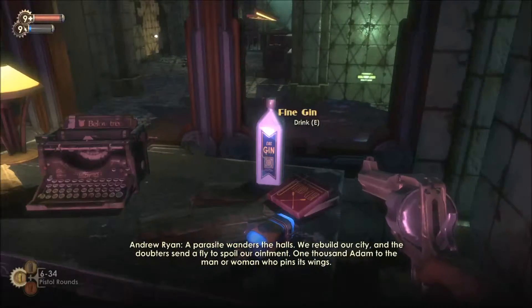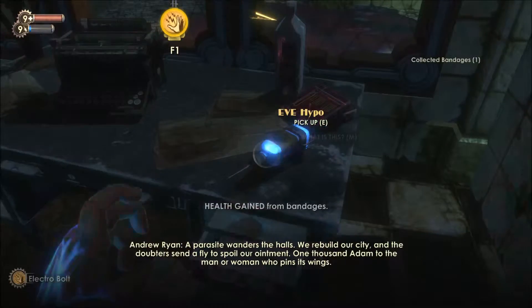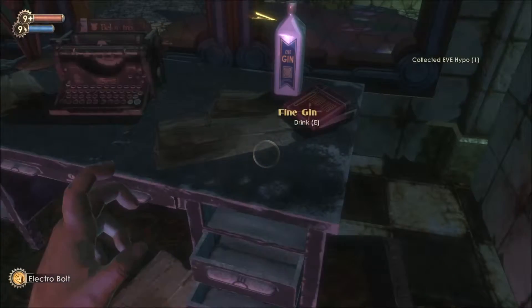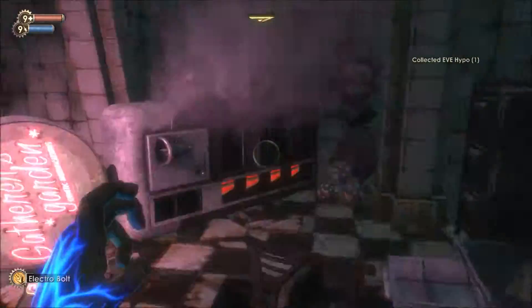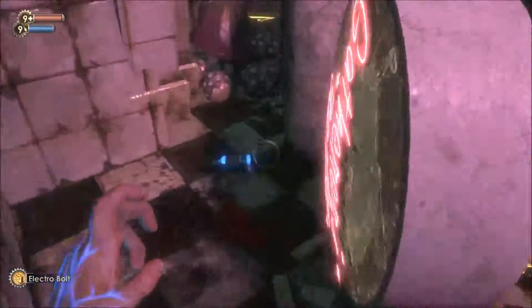We were built our city in the deep, and someone sent a fly to spoil our home. 'One thousand ADAM for the man or woman who pins its wings.' A thousand ADAM — that's a lot. I'm not sure there's that much in total that you can pick up in the game.